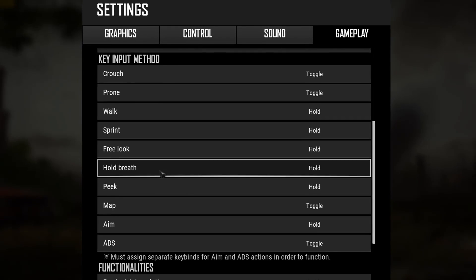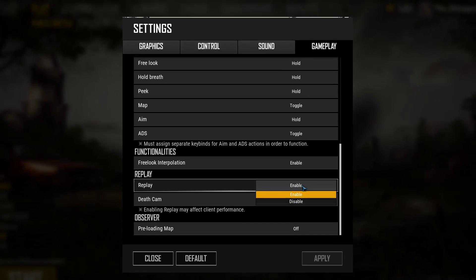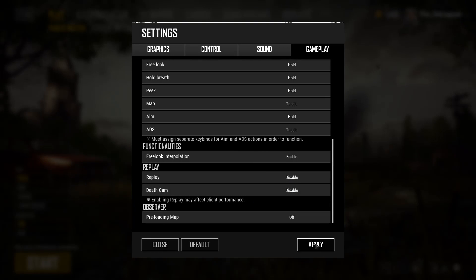Let's go down until you find the replay section and disable the replay and disable the death cam. Then click apply.